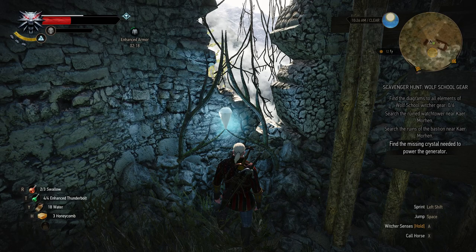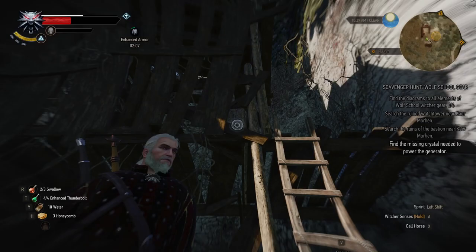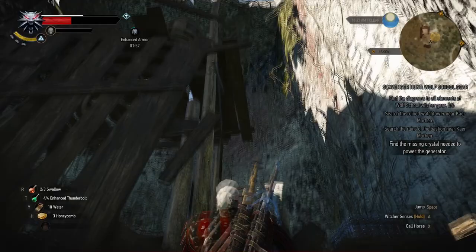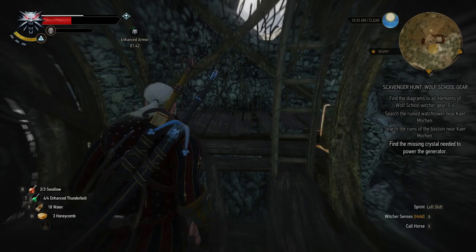I need to find the missing crystal needed to power the generator, apparently — I guess there's another one somewhere around here. That's kind of neat. So we're going to be going through a portal here — it's kind of exciting. Where is this other thing? I don't know if it's up or down. Not sure where it is. Let's look up here first, and then we'll go down.